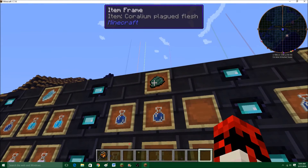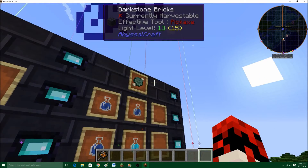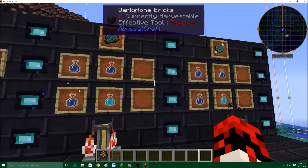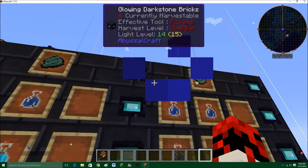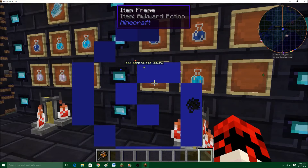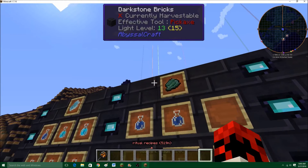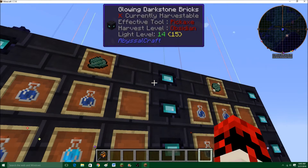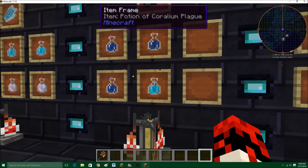For the Potion of Coralium Plague, you need Coralium Plague Flesh or Coralium Plague Flesh on a Bone — either works. You get them from abyssal zombies and death ghouls respectively. You can use the Coralium Plague Flesh and the Coralium Plague Flesh on a Bone as a sort of replacement for Netherwort — you can use it with a water bottle and get awkward potions. Then you use the Coralium Plague Flesh on an awkward potion and you get the basic Potion of Coralium Plague.